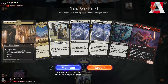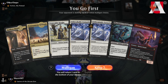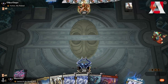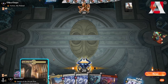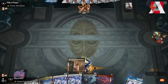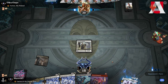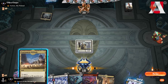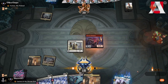We are playing Mardu Knights in Best of 1 Standard, going first against a Yorian deck. We like the Unbreakable Formation but we need another land. We shock ourselves and play Venerable Knight — next turn we can play Fervent Champion. We're hoping to find a land for Unbreakable Formation. We draw a land — Tournament Grounds in, Fervent Champion, go attacking, opponent goes down to 16.